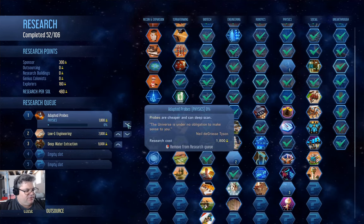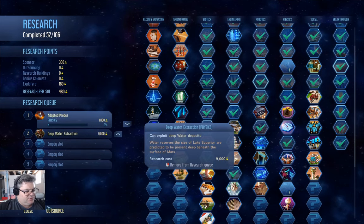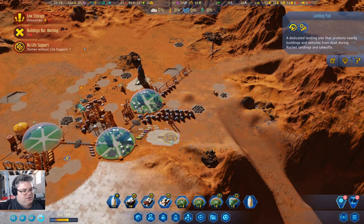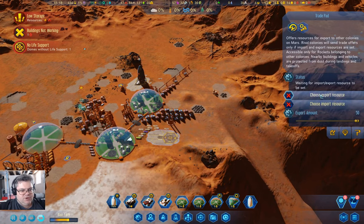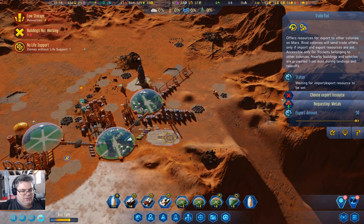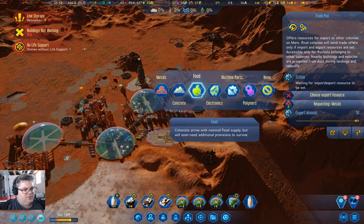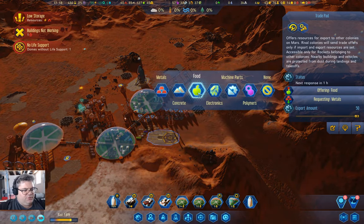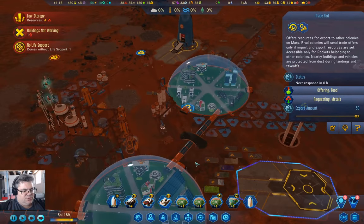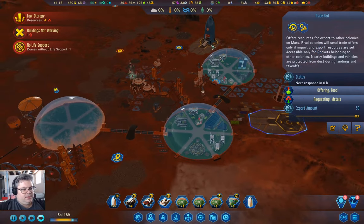Let's move that down. Let's take that out. We'll convert to a trade pad — we're going to ask for metals, and we're going to export food. Yeah, I think we can probably do that. 30 fuel — okay.